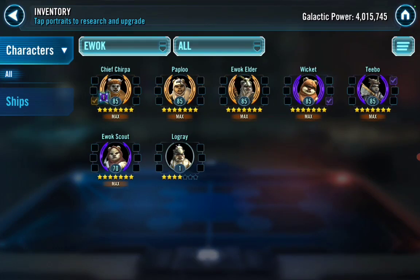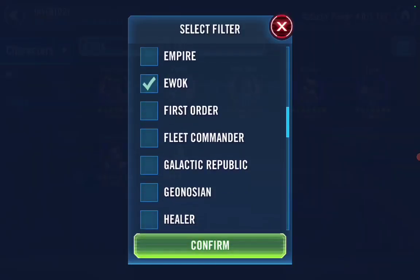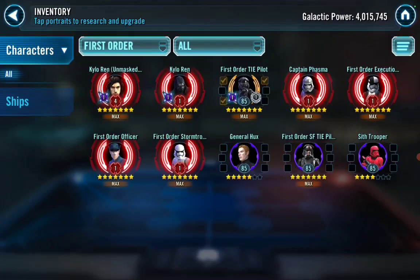He put Ewoks on his defensive wall. Without Logray, be careful — do not put your Ewoks on defense if your opponent has Nest. My Logray has like 170% potency so I can land Daze on Nest. Of course, Wampa omicron is great as well. He also has shows on how to take out SLKR pretty easily with JKR and JKL — great squad. That First Order TIE Pilot omicron is going to be a game changer. Keep going, you're almost there!